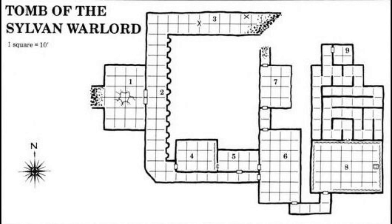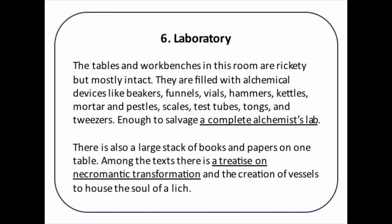The next location is the Laboratory. This again becomes a bit text heavy, but the important thing to remember is that there is a complete alchemist's lab that the players may be able to salvage, and there is a treatise — a book about how to become a lich. These bits of particularly important information I have underlined to make sure that I remember them even though there is a lot of text on this card. That is one of the ways you will be able to navigate easily even if you have a lot of text on your location card.